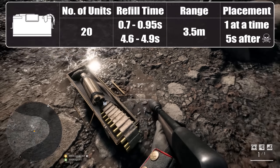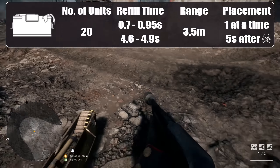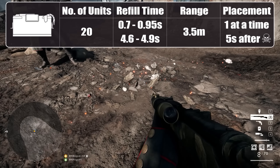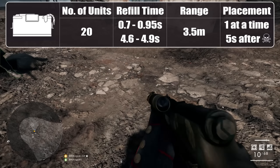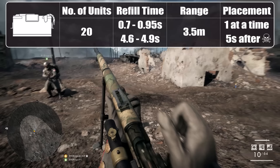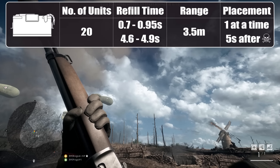I don't believe that slow resupply when holding a gadget is by design, so I've submitted a bug report and hope it gets fixed. Apart from this, the crate has a range of 3.5m, can service any number of teammates that crowd around it, and even works through walls. Each support player can place one crate at a time; it stays until a new one is placed, it's destroyed, it runs out of its 20 units, or the support player dies — in which case it vanishes after 5 seconds.